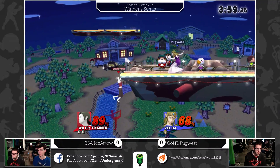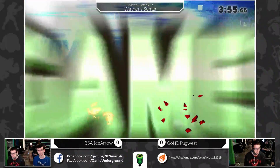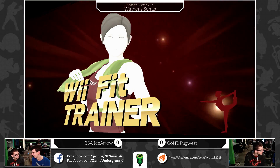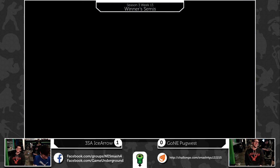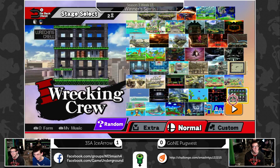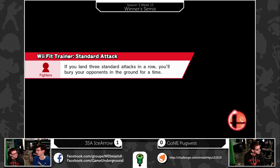Wii Fit Trainer, because of her weight and rage that Zelda has - she was too high to be at a down throw follow-up percentage, at least off of a regular jump. Maybe if he double jumped, but then he'd have to commit to it really hard. Now Pug's bringing it to Marth, and Stain is on Wii Fit.